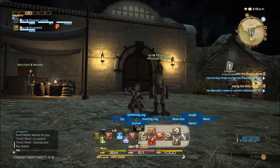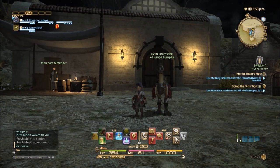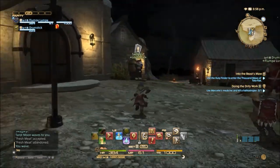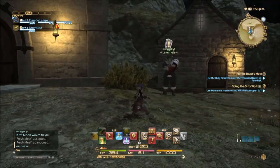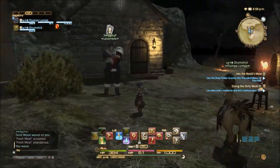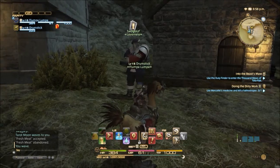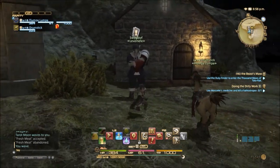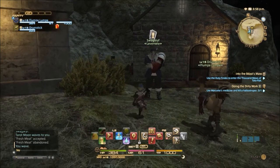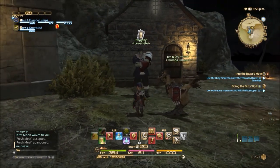Hello there, everyone, and welcome back to PS4. What I'm going to talk to you today about is leve quests. These are great little ways of levelling up. They're optional quests which you will get at most of the central hubs. I'm in Swift Perch in Limsa Lominsa at the moment. You need to go to these leve quest guys — they have little question marks over their heads with cards. You can have ones for combat, ones for crafting, and ones for gathering.